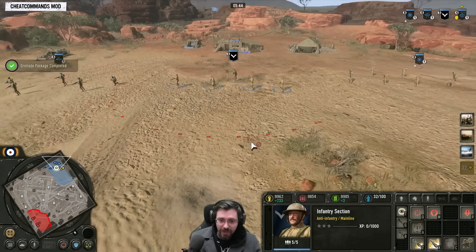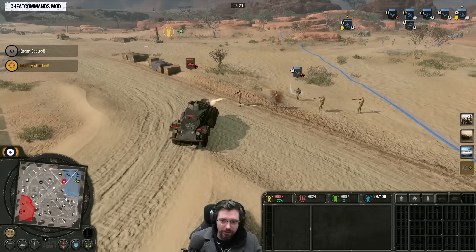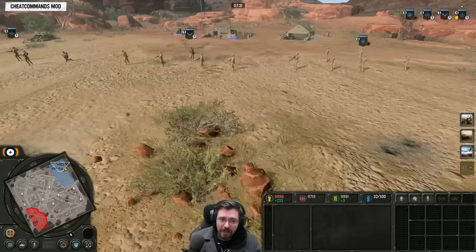Anti-tank grenades can only be used on enemy vehicles - here we have an infantry section lobbing the anti-tank grenade, doing decent damage to enemy armour. Then you have the foot guardsmen, they have the light gammon bomb, which does a bit more damage than your bog standard grenade like the engineers have.